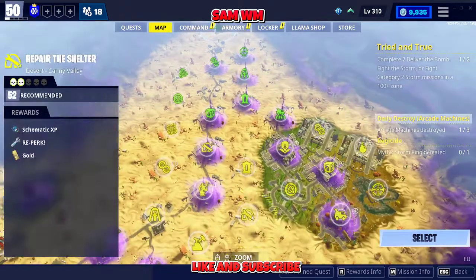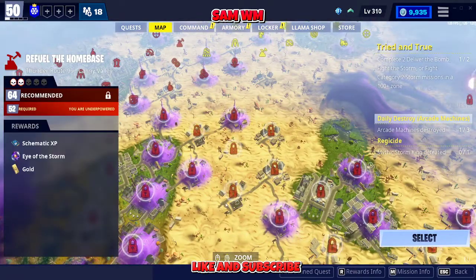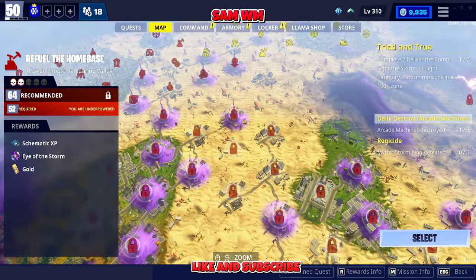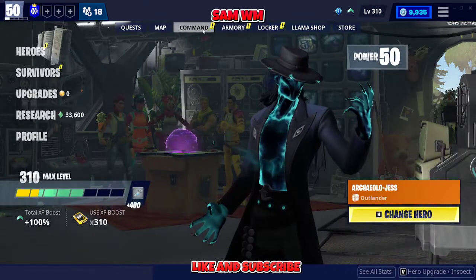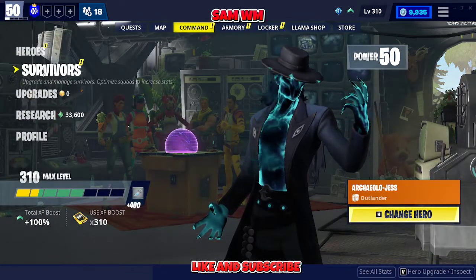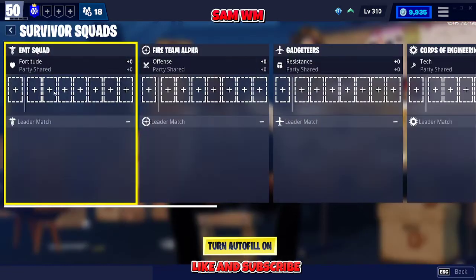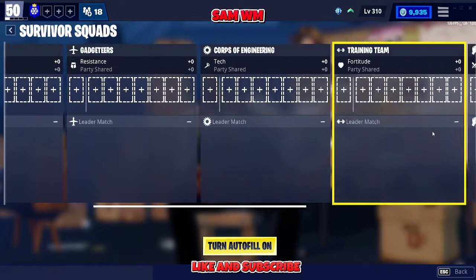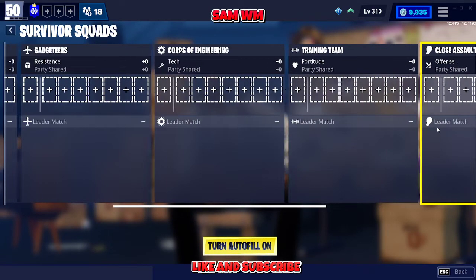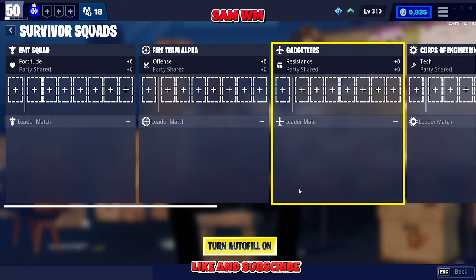The fix is a very easy solution — you need to upgrade your survivor squad. Go to your Command tab and then go to Survivors. Don't go to Manage; go to Squad. As you can see, it's all empty right here. If you look here, it's all empty, so you need to fill them one by one — but there's a better solution.